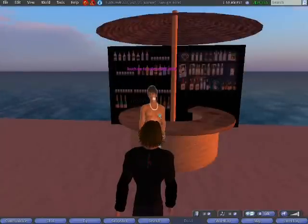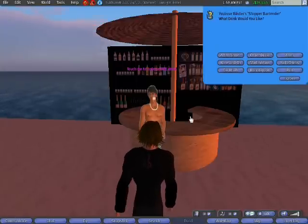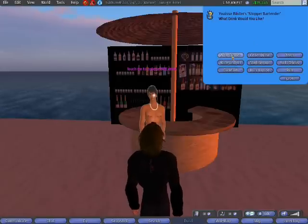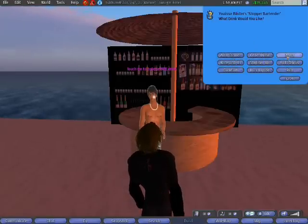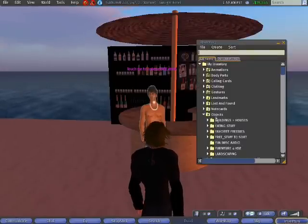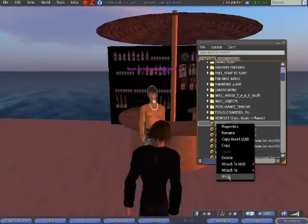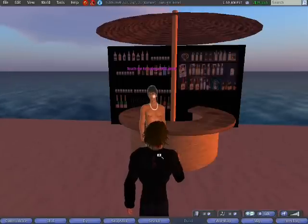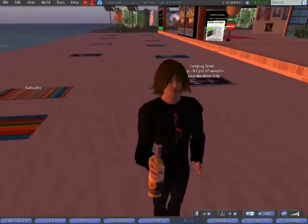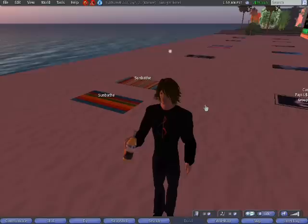If you feel like getting a drink, you can come on over to the bartender and ask for a drink. Options include after dinner drinks, wine, other drinks, martinis, and beer. I think a beer would be nice — a Corona. I'll go ahead and keep that, go into my inventory, find it, and wear that Corona. And I'm chilling out at the Sunlight Hotel with my Corona.